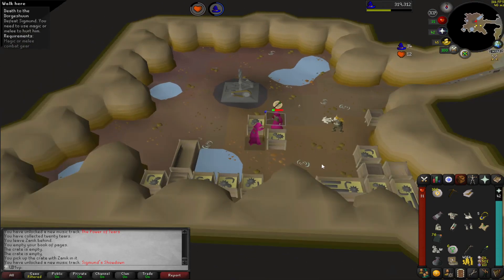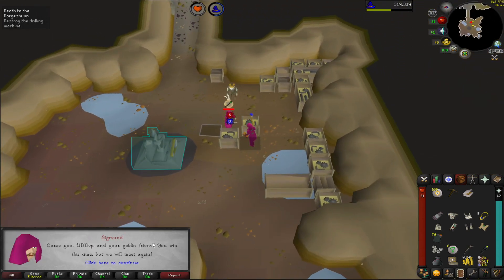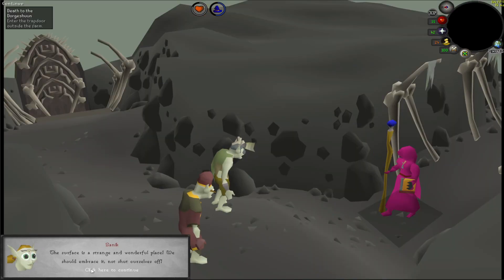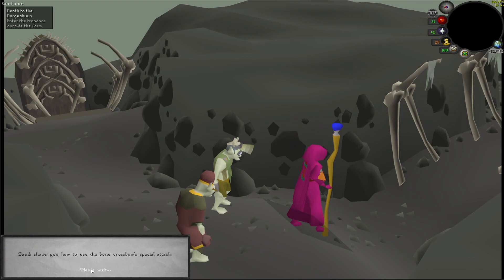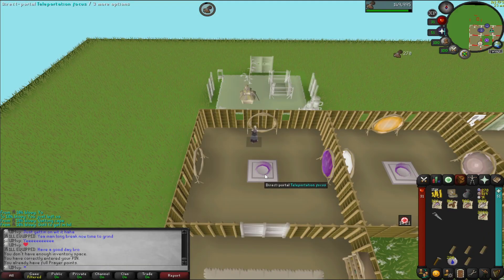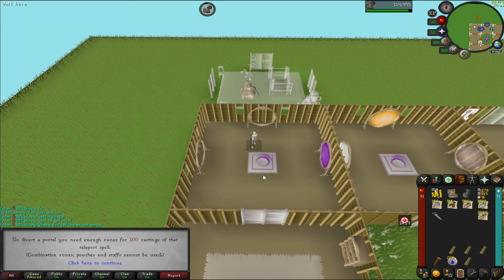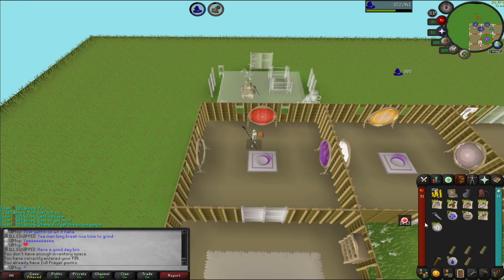This quest line is dead short when you actually get to it. The worst part is actually getting the two sets of HAM robes — apart from that the quests themselves don't take long at all. Coming in as promised in the last episode, I did build another portal room and put the RFD teleport in here. Left one clear for when we get close to 69 magic and can put the Camelot Castle teleport in.